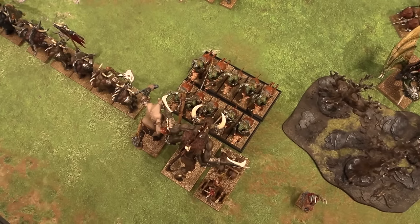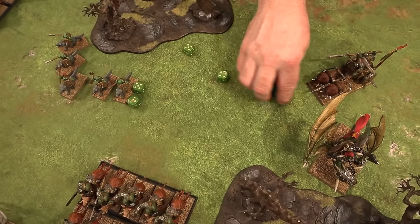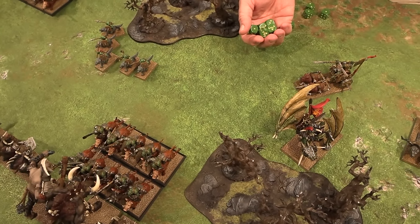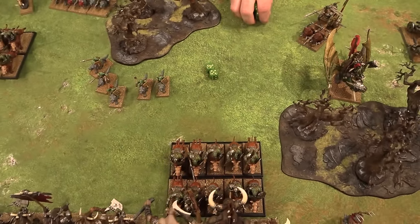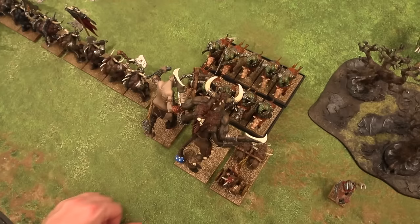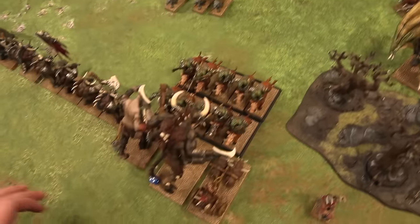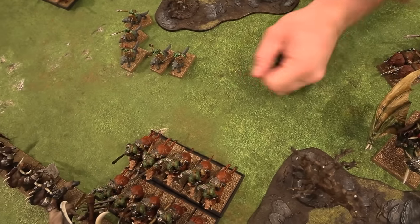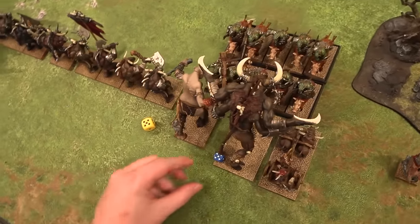The Gorgon fails both regen saves but one wound goes through — 5 wounds remaining on the Gorgon. The piggies get to all attack now per the new FAQ. They have AP1 from the piggies. The Gorgon fails the regen and goes down to 4 remaining wounds. Primal Fury check on the Gorgon — rolls a 7, he passes. Gorgon has Frenzy, and his Blood Greed rule means Frenzy gives 2 extra attacks instead of 1, so his 5 attacks go to 7 attacks. Hitting the pig riders on 3s — these are 2s to wound. That kills a piggy.